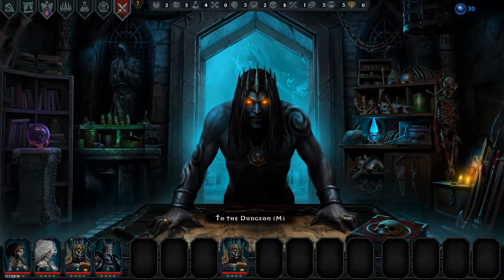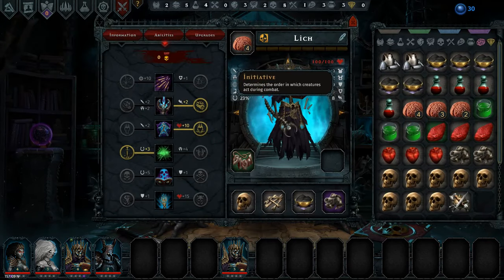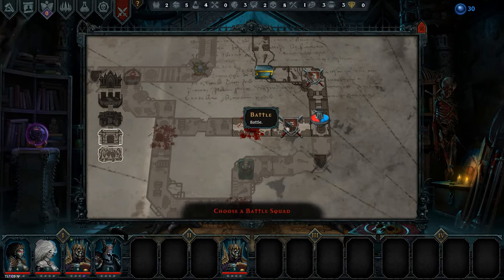There is an artifact that does something for anyone who has eight initiative — I would like that. But let's jump into the next battle; I don't think there's anything else we need to do right now.